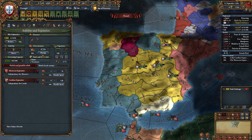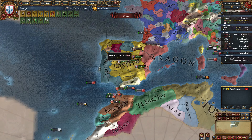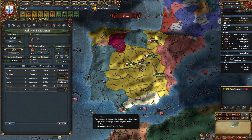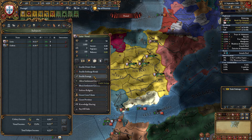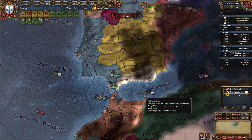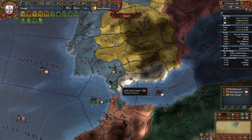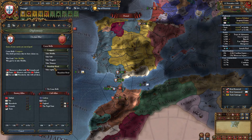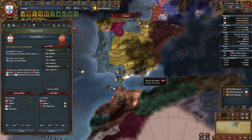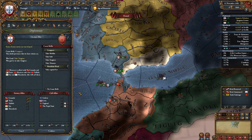If your fleet was damaged in the war and you lost galleys, rebuild them now. Move your troops south to Cadiz and enable Divert Trade from Leon. Stop building a spy network in Castile. As soon as your troops have gathered in the south — in my case I needed to recruit another merc stack — immediately declare war on Morocco and co-belligerent Granada and Tunis. They seem to always have this three-way alliance between Granada, Tunis, and Morocco. For the war goal, just take Tangiers and declare.